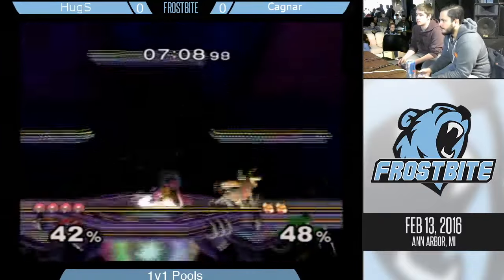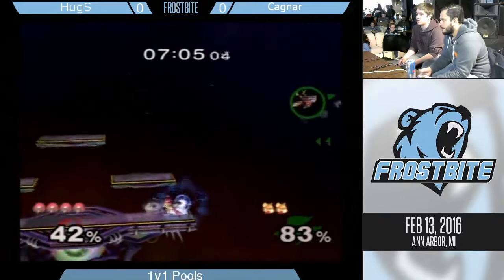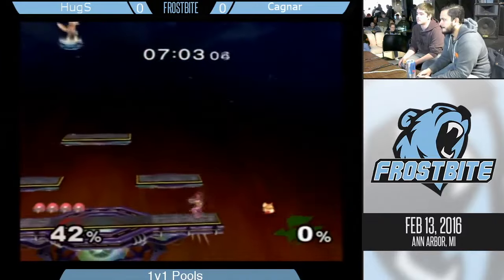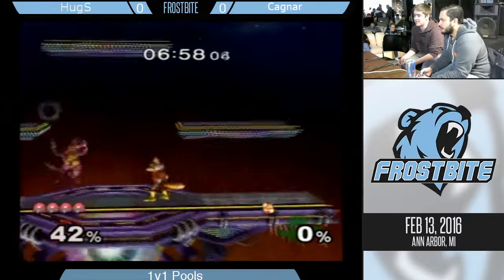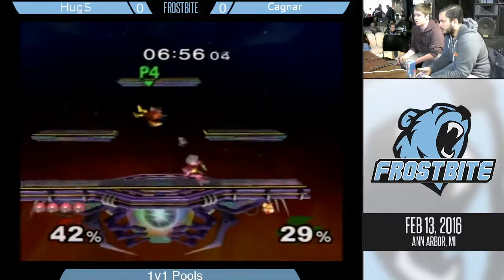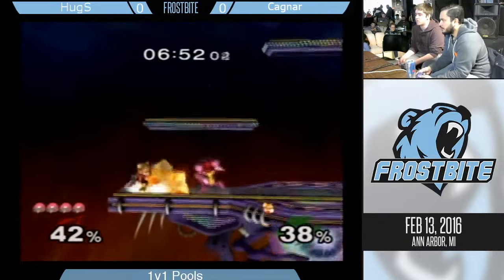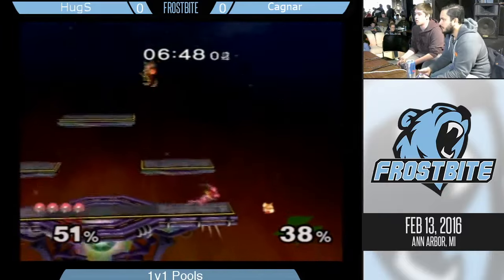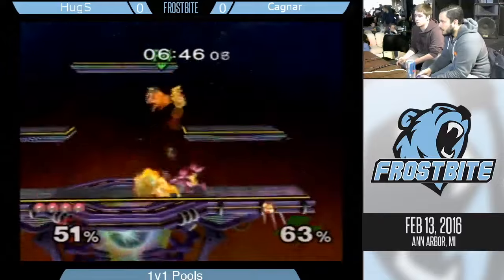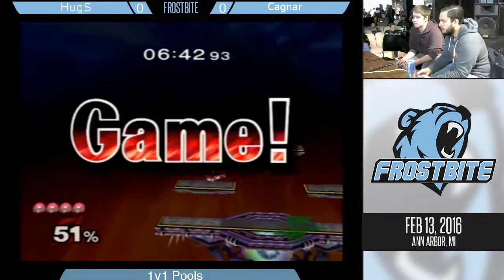I will say the jabs are probably a bit more consistent. Do you know anything about the frame data of jab cancels? I have no idea. Well, basically, Samus can do a jab, and during the animation of the jab you can hold down and away and press jab over and over again, and it makes it so only the first jab comes out repeatedly at a certain tempo. And the only thing that beats it, actually, is shine out of shield.